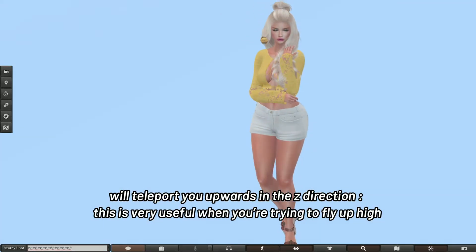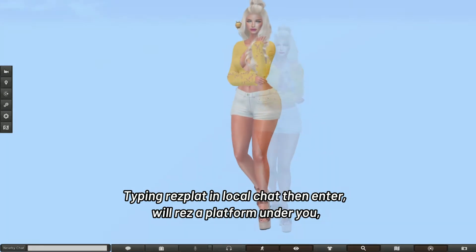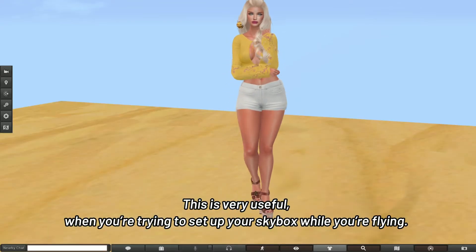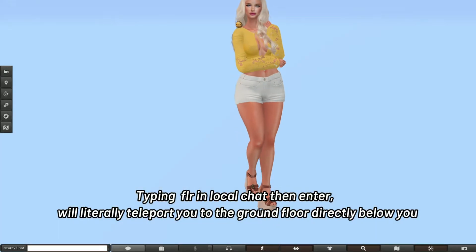This is very useful when you're trying to fly up high. Typing RES PLAT in local chat then ENTER will rez a platform under you. This is very useful when you're trying to set up your skybox while you're flying.